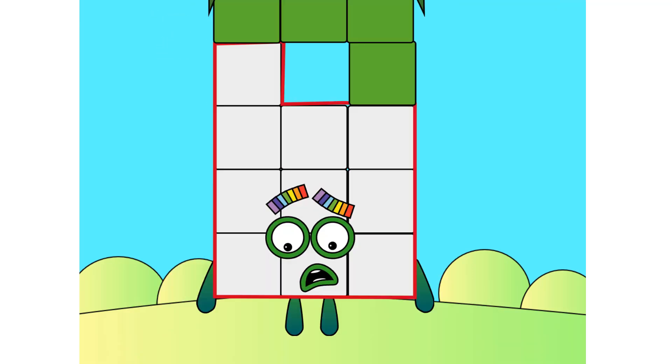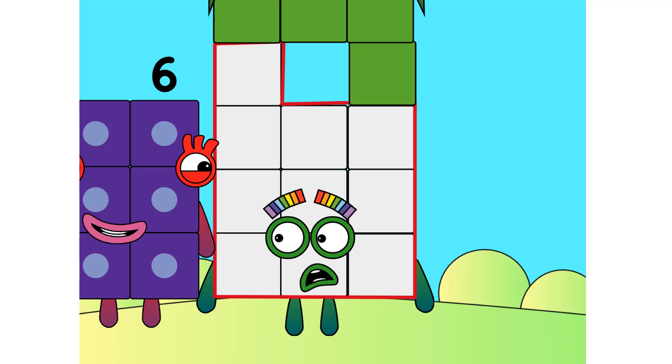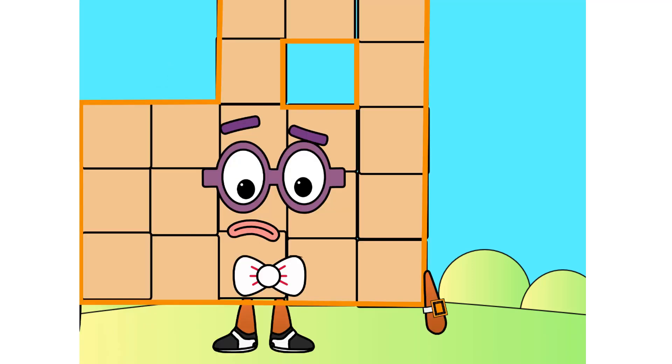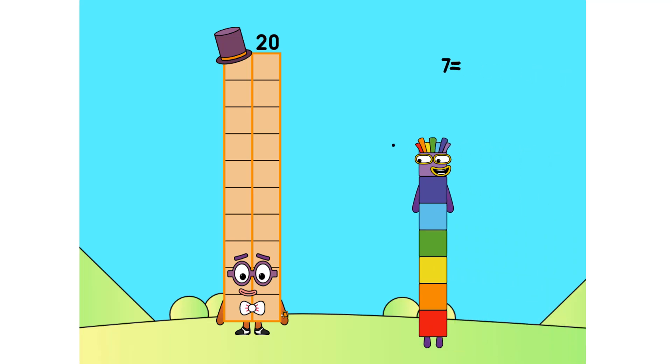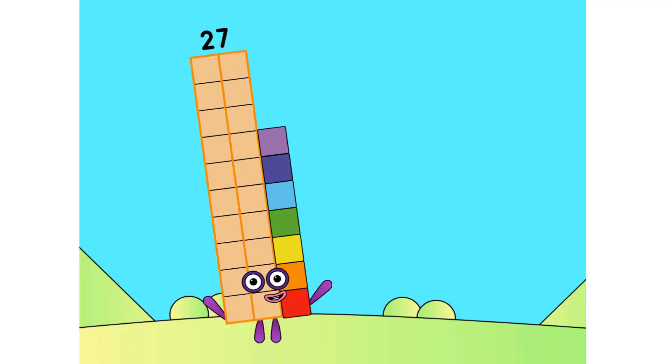Wait, why do I have this weird-looking shape? 14, what's wrong? Nothing, it's just I came out with this weird shape. Well, wanna add up? Sure, I would like to. This weird shape is confusing me. There, all better. 20 plus seven equals 27.